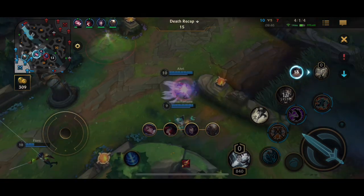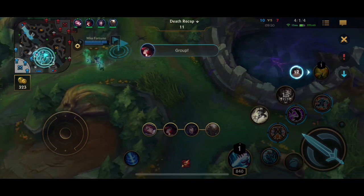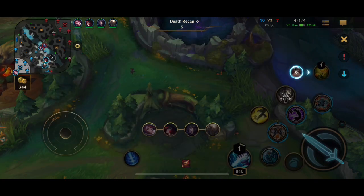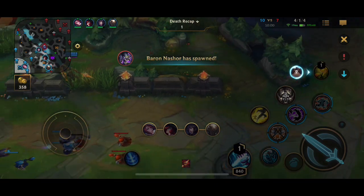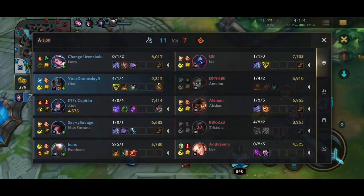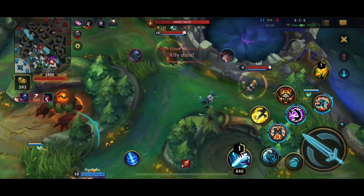The build I'm going for is Trinity Force into Glorious Enchantment Boots, into Death's Dance, Guardian Angel, and Steric's Gauge, and then whatever defense item I need last. Those are the core items, and you can change up the order a bit — I've seen so many variations — but those are the main items I think are the best on Olaf. For the runes I actually went a bit abnormal; I've been messing around with them a lot lately and I'll talk about them in a sec.